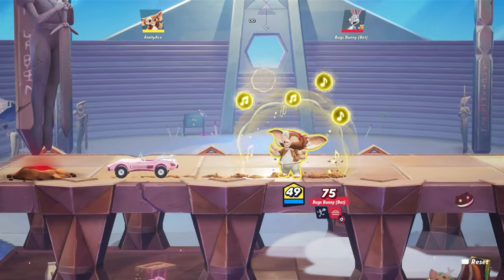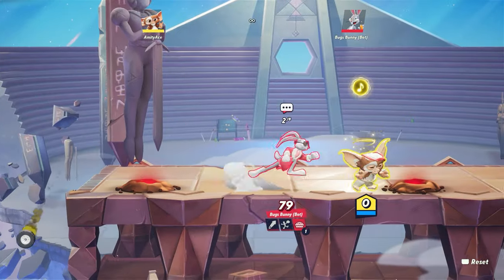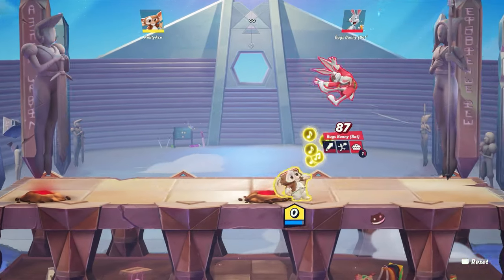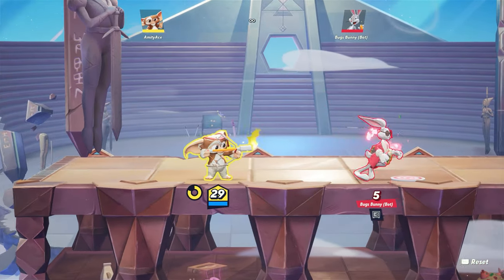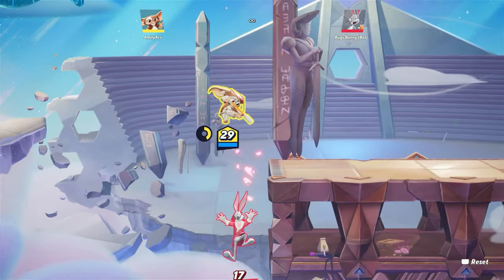So if you hold down L1, it's a musical note — it's a projectile that comes out. And I think there's slowness applied to the opponent as well. I think the most useful thing about him is his arrows — you can hold down his arrows and actually shoot people with it, which is pretty dope.